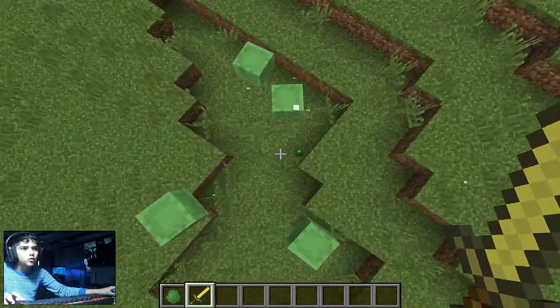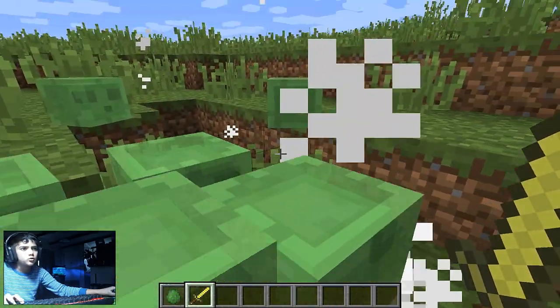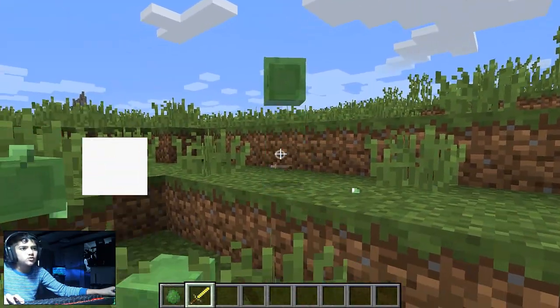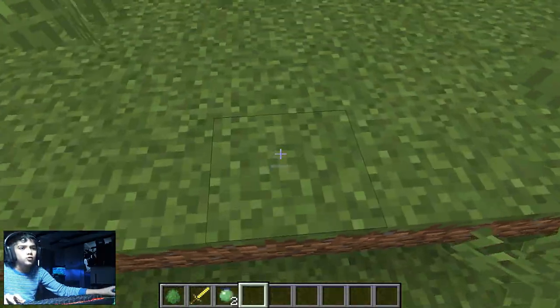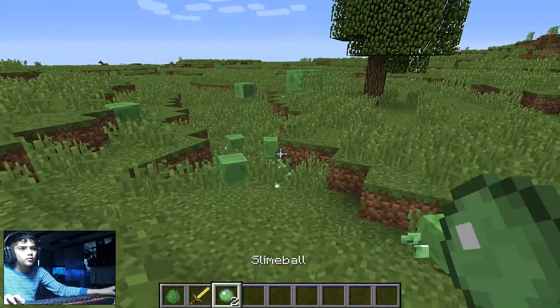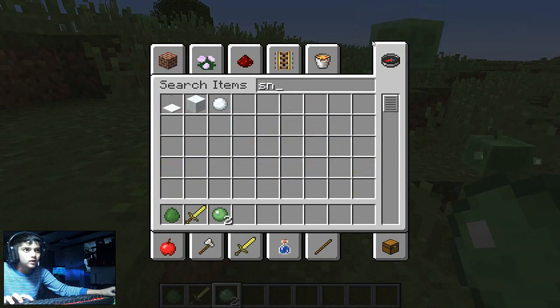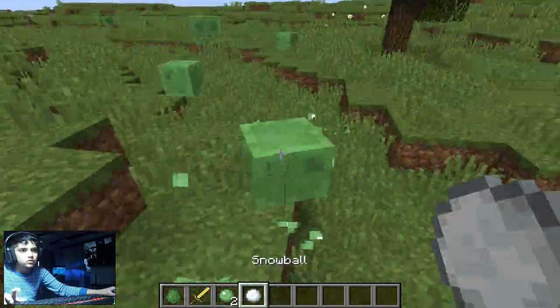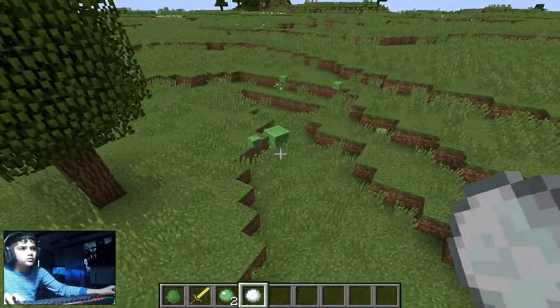Once you kill them, they turn into smaller slime balls, and you keep killing them — they turn into smaller ones, and smaller ones, and then unless they turn very small, they turn into slime balls, which you can shoot like snowballs. I can show you that as an example — you can use snowballs to kill them as well.